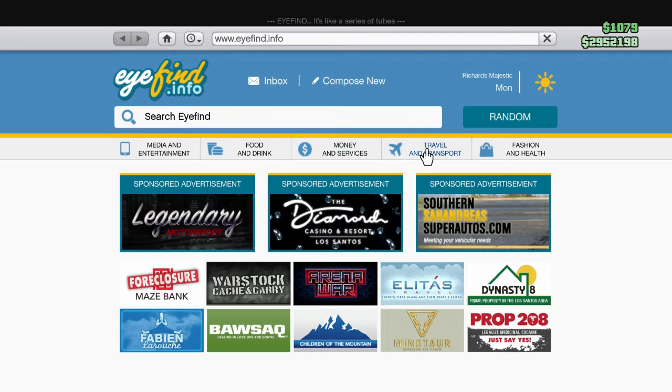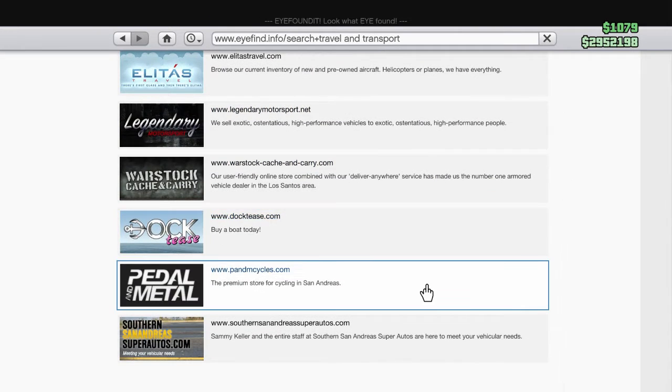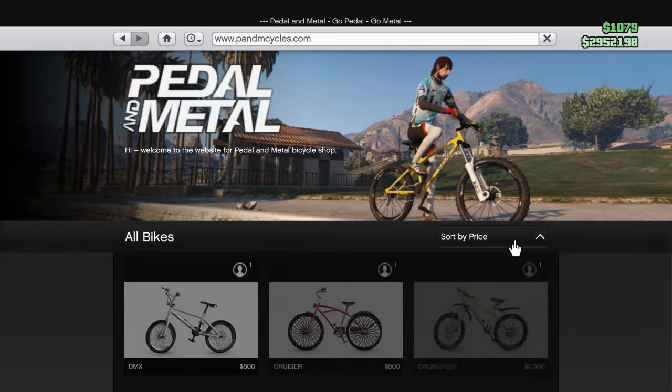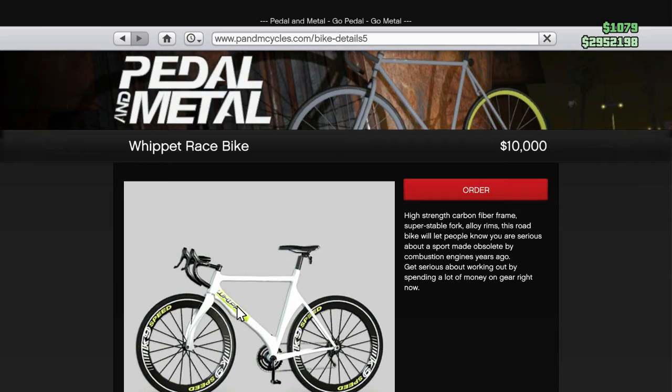I'm going to hop on my phone and order both of those to my garage. If you go to travel and transportation, you can go down to pedal and metal. As you can see, the most expensive bike is $10,000, so I'm going to order that to my garage.